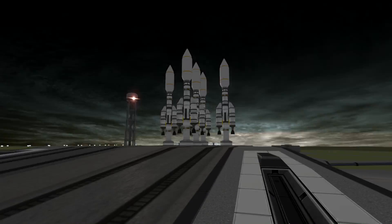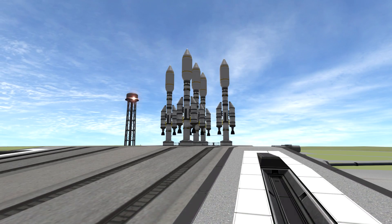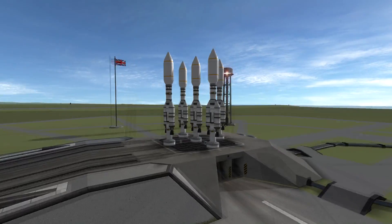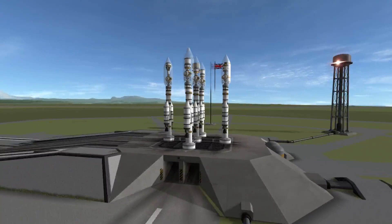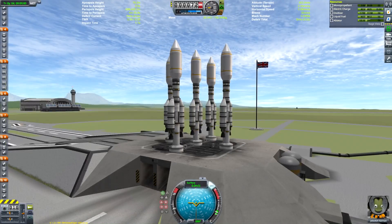Hello, one and all, on this most splendid of Saturdays, to my submission for this week's Reddit challenge. We have five rockets — here they are on the launch pad. We can apply some SIT VFX to show you what's inside those fairings, but not for too long, because we can reveal them as we go along.